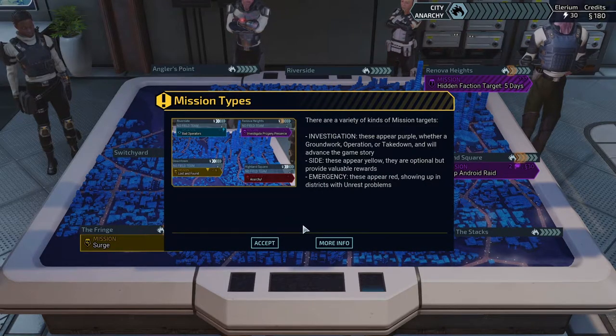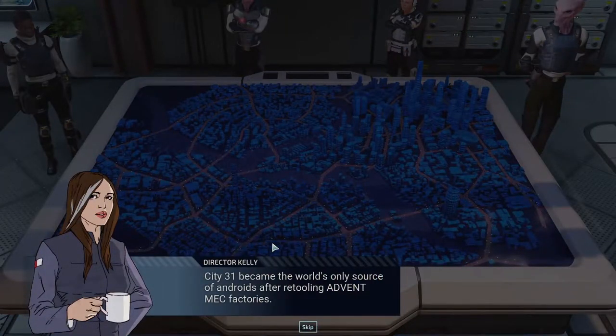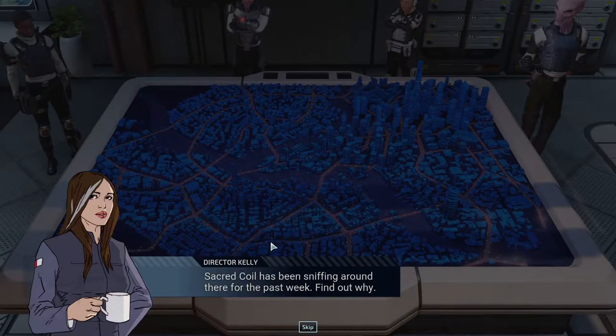Emergency — these appear red, showing up in districts with unrest problems. City 31 became the world's only source of androids after retooling Advent mech factories. Sacred Coil has been sniffing around there for the past week — find out why.